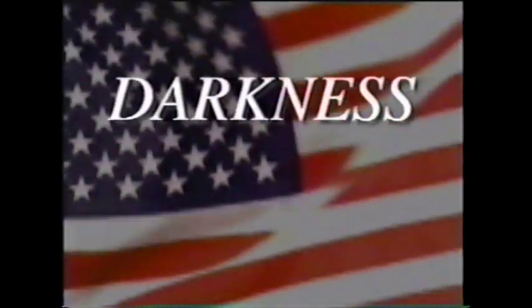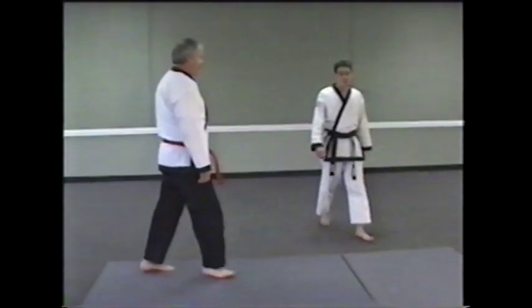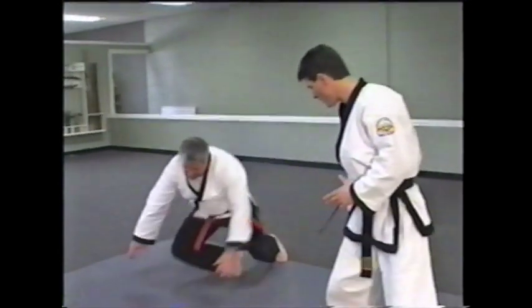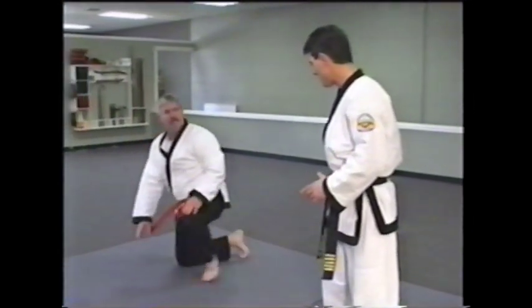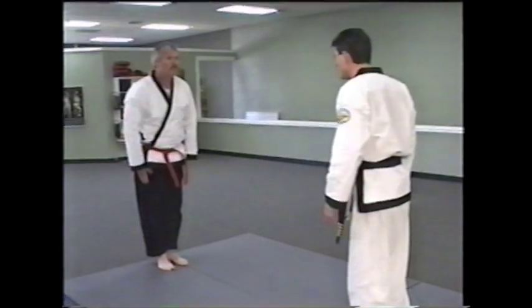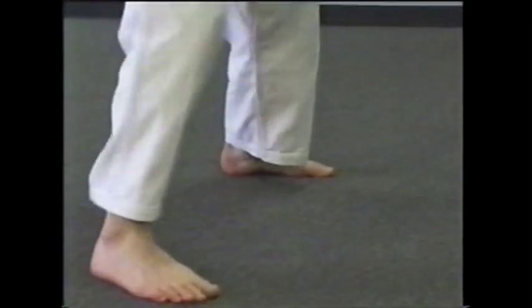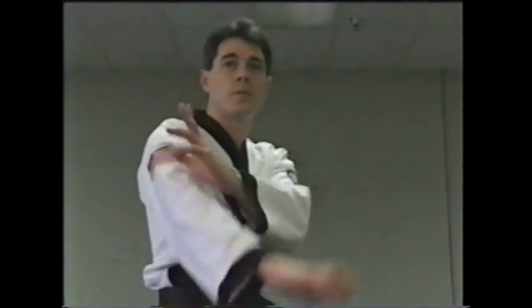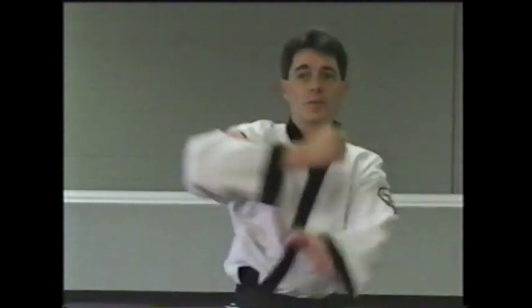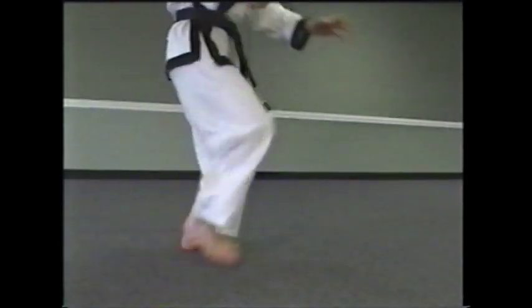Darkness against an attack from a right punch from the side. Step directly to opponent delivering an inside and outside parry block to the arm to brush it away from its destination. Deliver a two-finger eye hook to the eye, systematically step off to a 45-degree position to rake the eye, and a palm strike then delivered to the kidney. Return a back knuckle to the temple with a finalized kick to the knee.